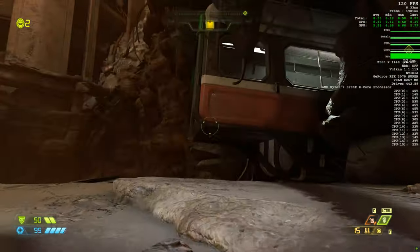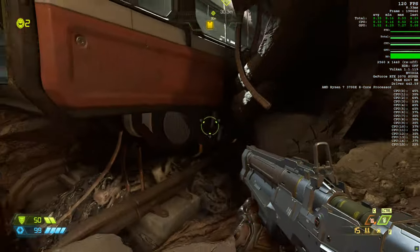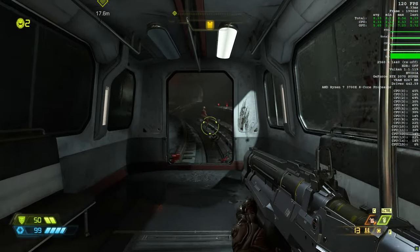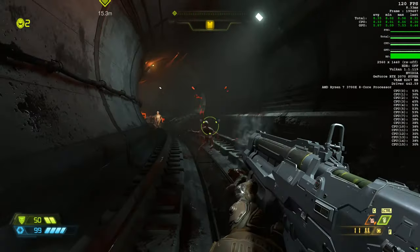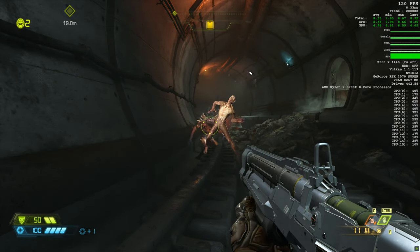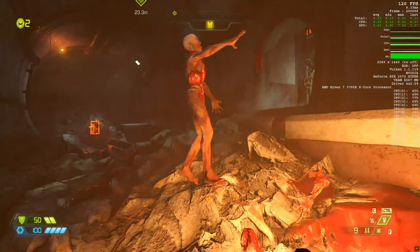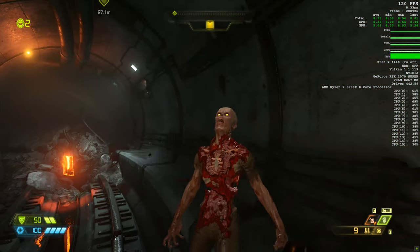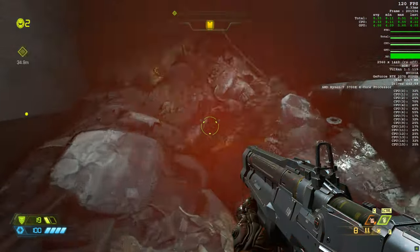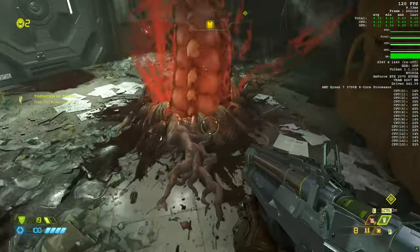Double jump and climb up. Jump past the thing — I was trying to climb up. Demons incoming. Punch, punch, punch, punch — they can take a punch! Let's grab the other flaming page and head into this area.